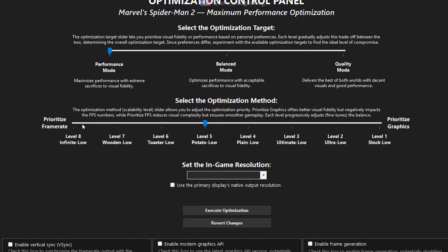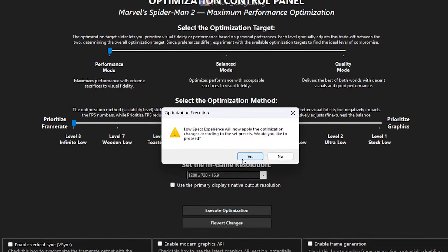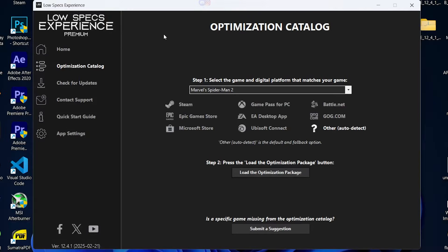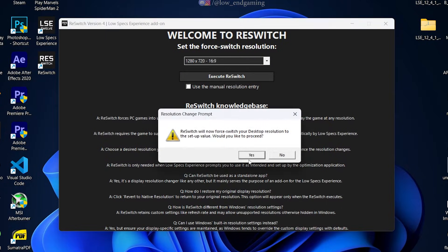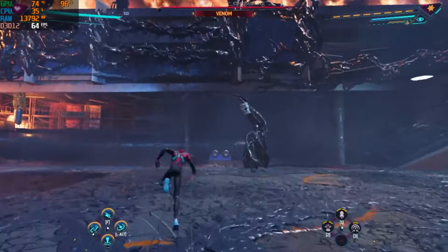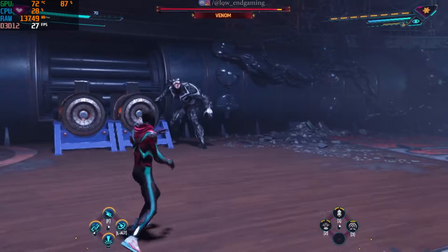It's easy. First, select the optimization target, then select the method. Higher the level, lower the quality and higher the performance. Then select the resolution — use 720p — then click on Execute Optimization. Close this app and open the ReSwitch app. Select the resolution you selected earlier and click on Execute ReSwitch. Without closing this app, open your game and enjoy it at higher FPS. I only showed you one possible combination of settings — you can experiment with different settings and find out which works best for you.